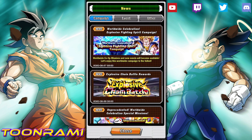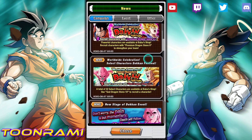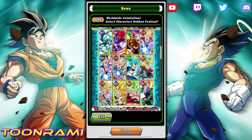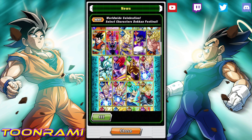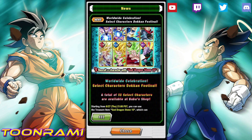So as you guys might have noticed, you received a God Dragonstone. So you received a redstone, and you are able to use that redstone to select one of these units. All of these units have had EZAs, or have had or will have EZAs — because we have two more units on this roster that were never there before and are kind of unexpected, especially if you're a global player, because we haven't had these EZAs yet.